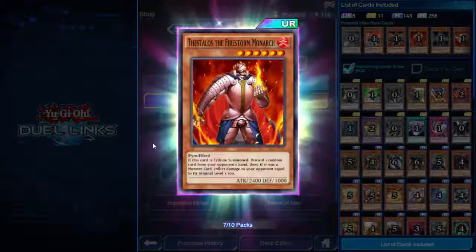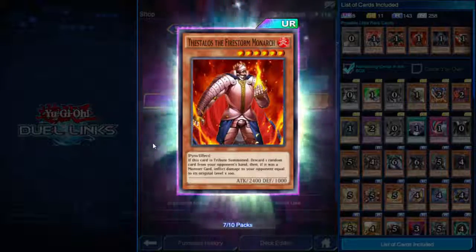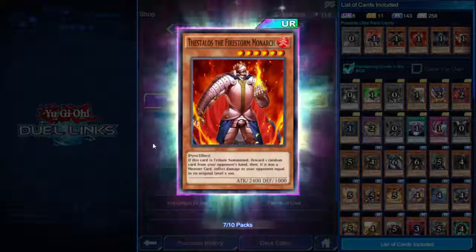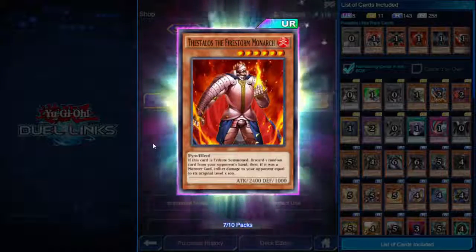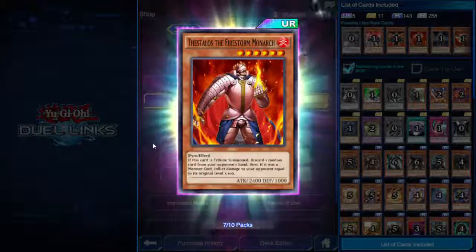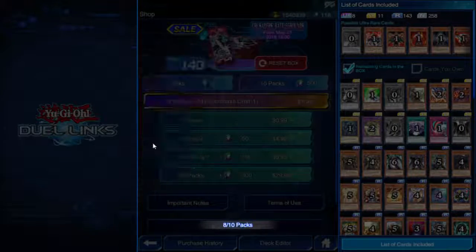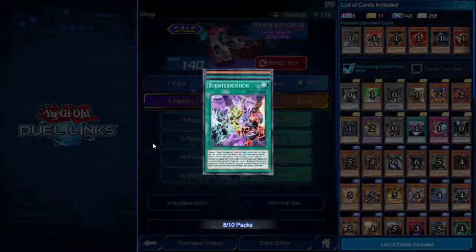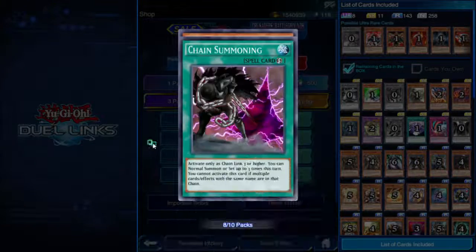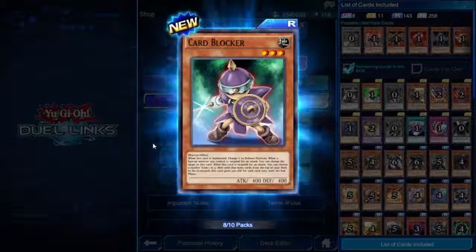It's not marked as new because it was in one of the selection boxes and I already have it, but still. Chain Summoning, Card Blocker — three star Warrior, 400 attack and defense. When summoned, change it to defense position. When a face-up monster you control is targeted for an attack, you can change the target to this card. When targeted for an attack, choose a number from one to three, send that many cards from the top of your deck to the graveyard; this card gains 500 defense for each card sent until the end phase.